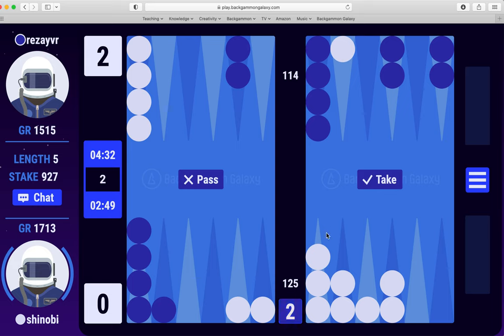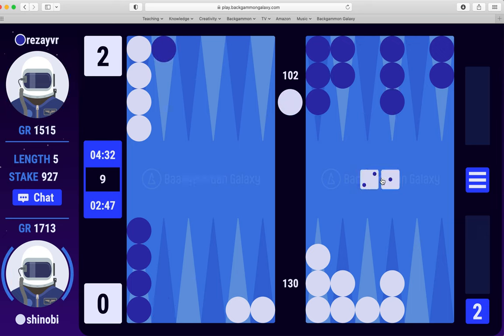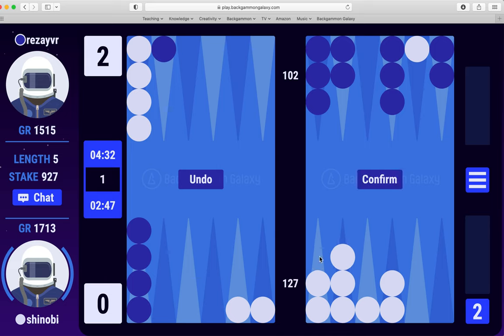I don't have an anchor, which would be an easy take — probably not even a double. I'm going to take; I'm actually not sure on the double there. It's probably a no double in fact. Now I enter on the two point with a one. Let's slide across and give myself good diversification of numbers. Twos to step up, ones, threes, fours to cover — fives and sixes play down here.